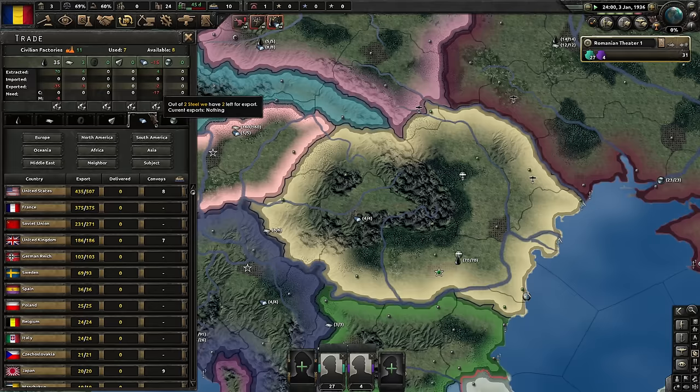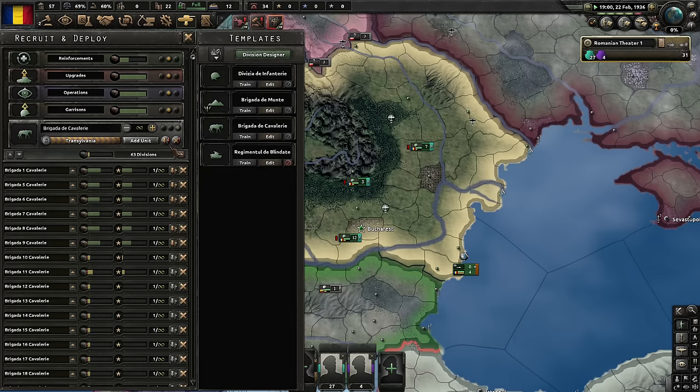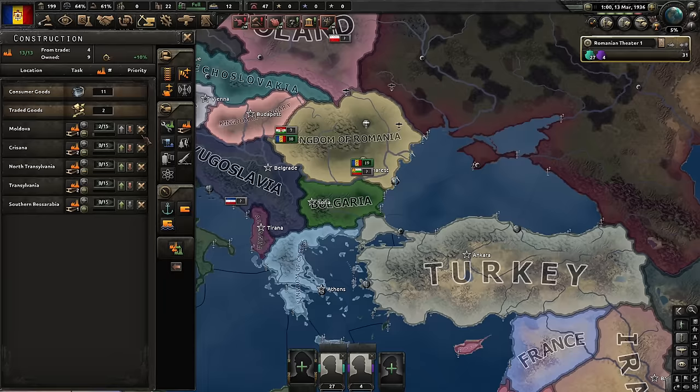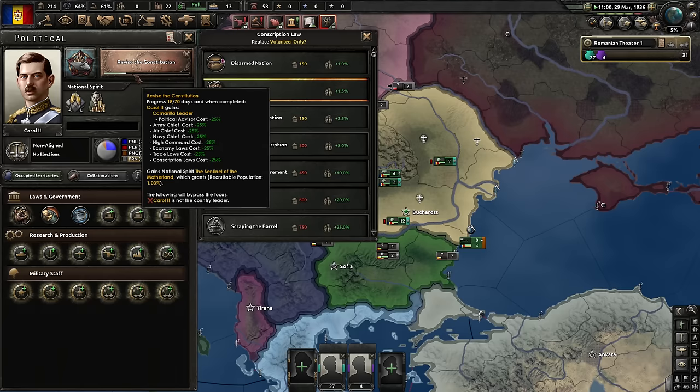Buy some steel from France. We have a very problematic king, but it's just money. Deploy troops — as many as we can need to be in the field. Turkey remilitarizes as well. We continue to revise the constitution because we need the manpower, but after that we can move to conquering people. I could change my manpower laws right now, but after revising the constitution it will become much cheaper.